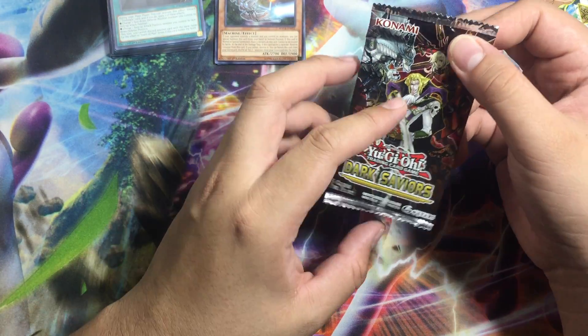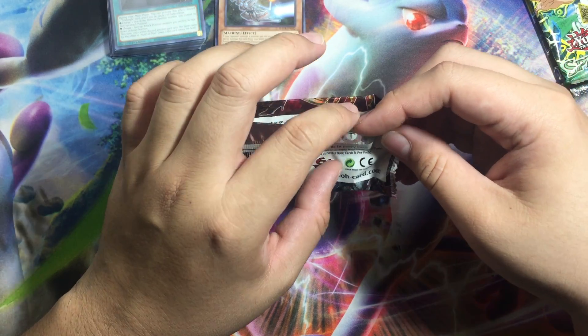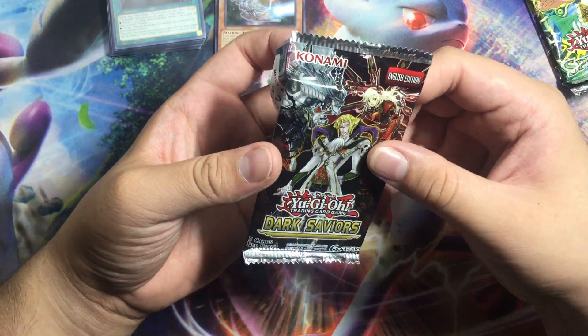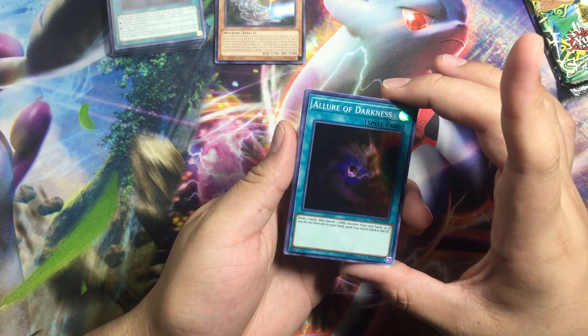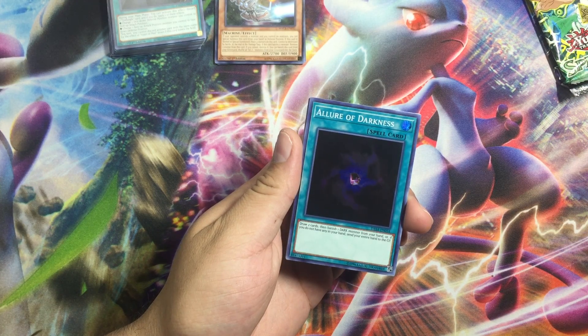We have the Dark Saviors — whatever our chances, we have 40 cards, 20 Secret Rares. Not exactly familiar with what comes in this exact set, but we have — terrible lines — Draw two cards, banish one Dark Master from your hand.